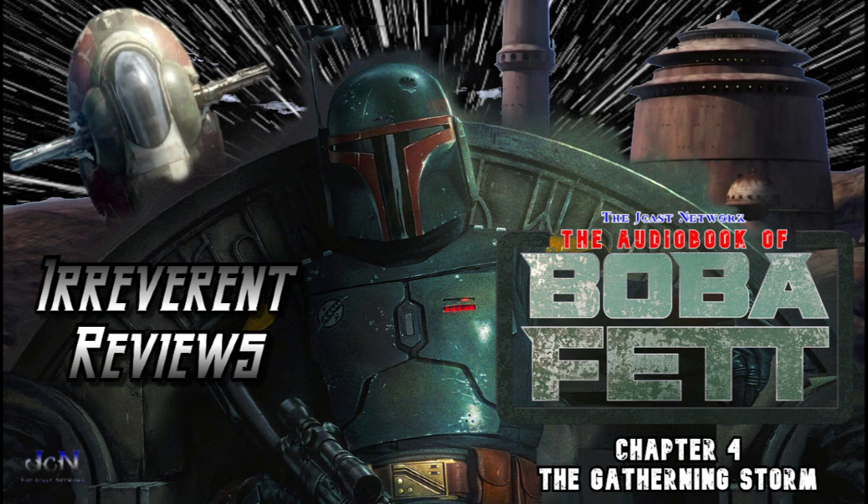They go back to the Sarlacc pit where it tries to eat Slave I, but Fennec drops a seismic charge into the pit — this is where we get the third coolest sound in Star Wars. Boba crawls into the pit, somehow surviving the dreaded acid, and comes up shorthanded. A campfire session brings about the official teaming up of Boba and Fennec.